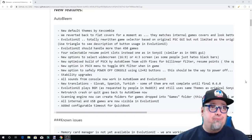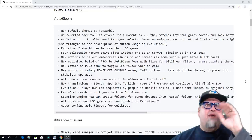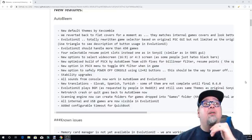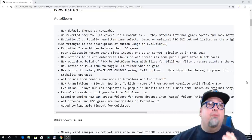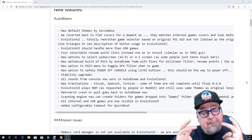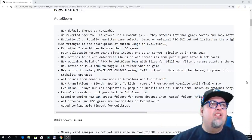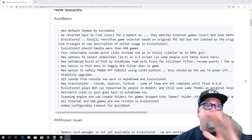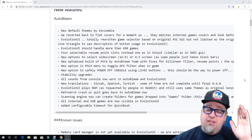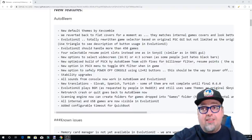There's also a lot of optimized stuff, graphics filters, and things like that. One of the cool new features I found pretty useful is holding L2 and R2 to power off the console — pretty nice little feature. There's a ton of new stuff. I won't go over all of it here; the link will be in the description. Let's go ahead and switch over to the actual PlayStation Classic with this new version of Auto Bleem installed.